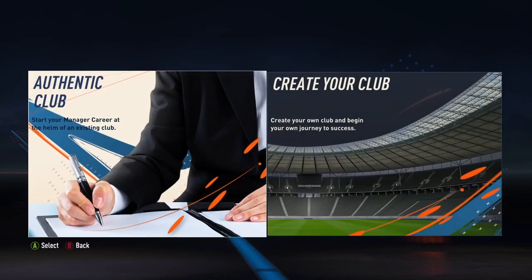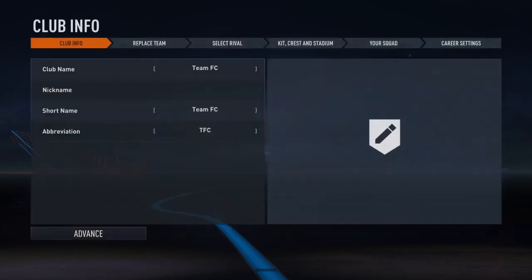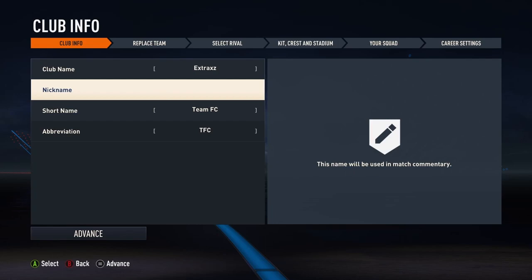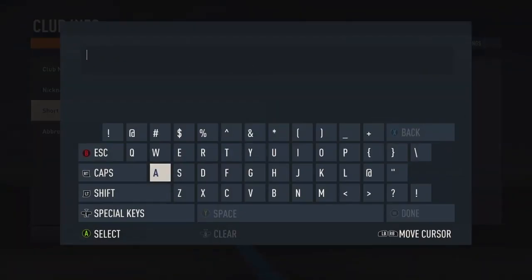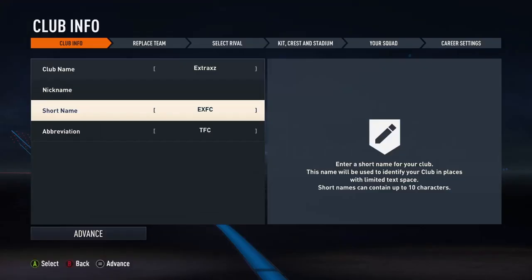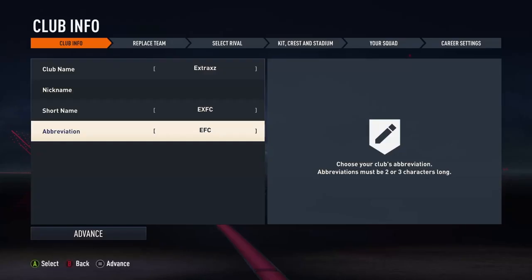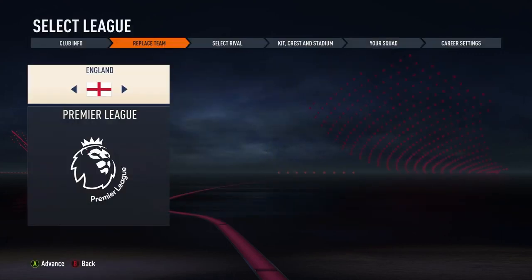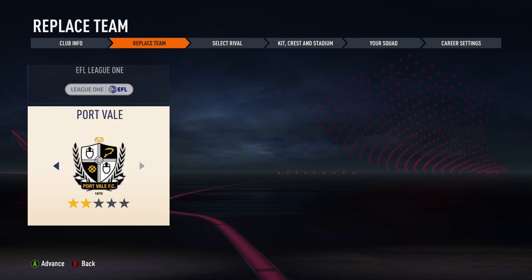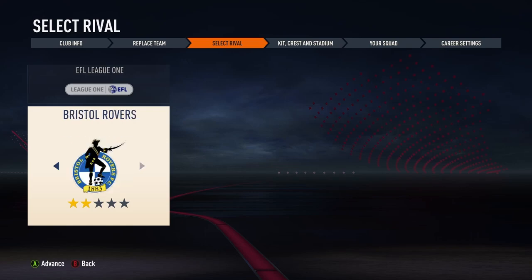Advance. Authentic Club or Create Your Club? The wheel decided — got to create it. Let's just go with the basic name Extracts. That's the club name. Short name, we'll do EXFC because that sounds decent, and EFC. I've sped this up because it's a very long process to make it. So we're going to replace Oxford United — it's randomised that. This is Oxford United.